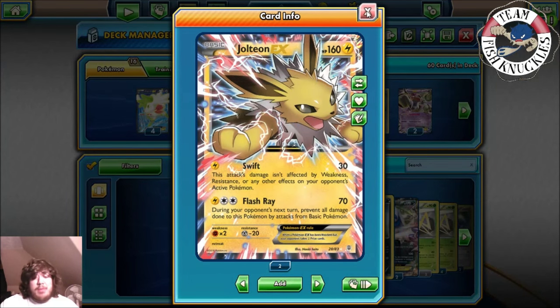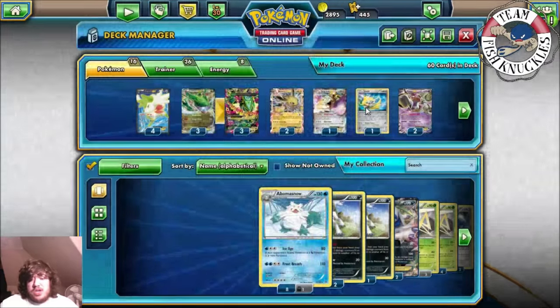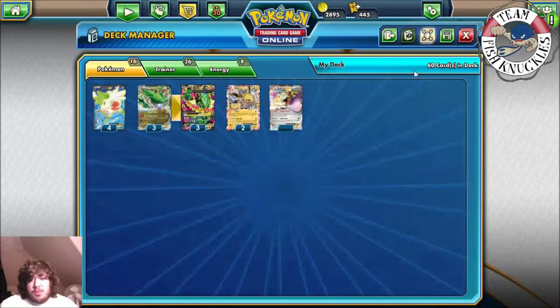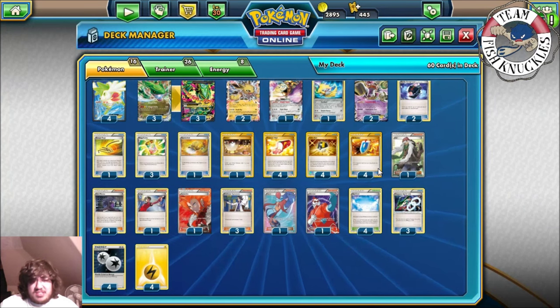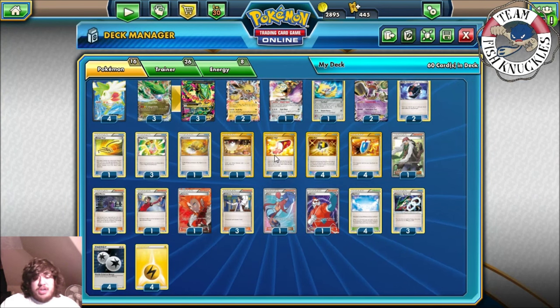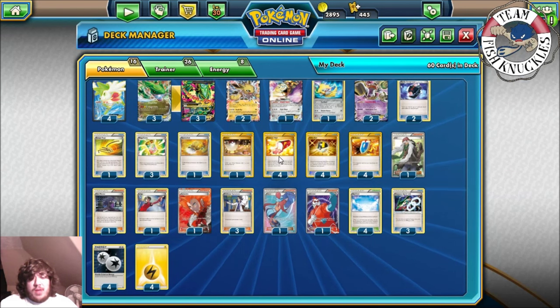He has Flash Ray making base Pokemon unable to hurt it, which is pretty good. Aegislash with the Mighty Shield, Jirachi with Stardust, and the Hoopa. He does not play Puzzle of Time like we've seen in other Mega Rayquaza lists, but he does play 4 Trainer's Mail to help with consistency. Give me a second and we'll see the player on the right.